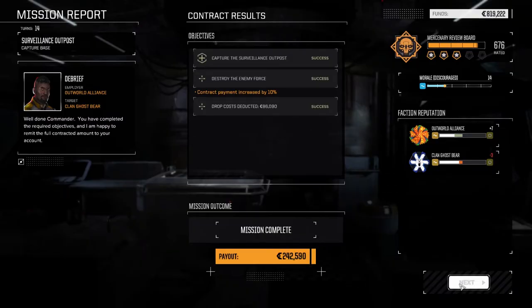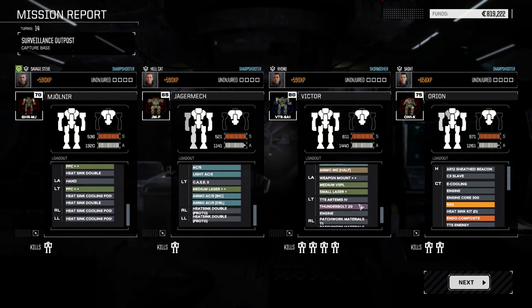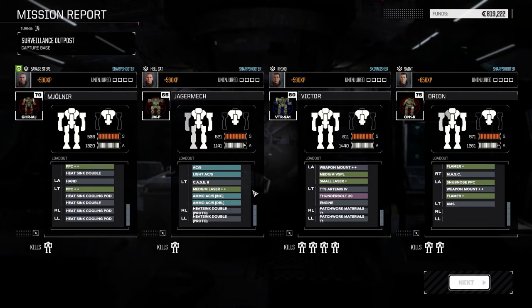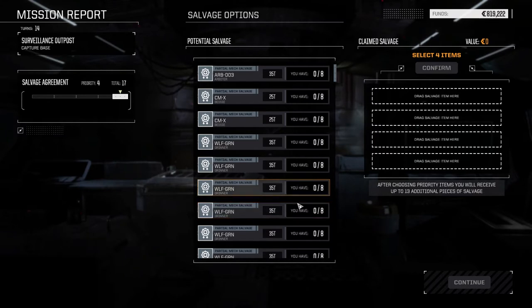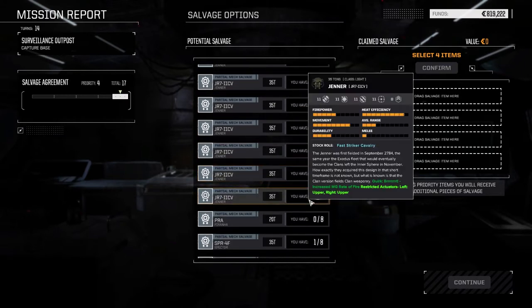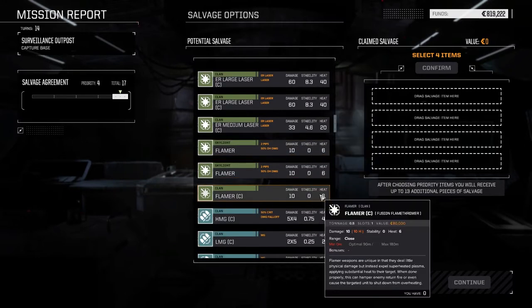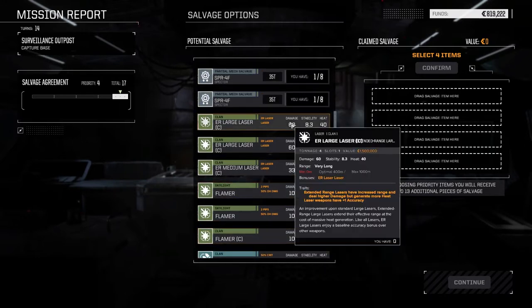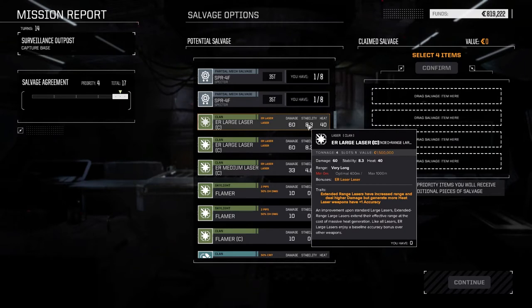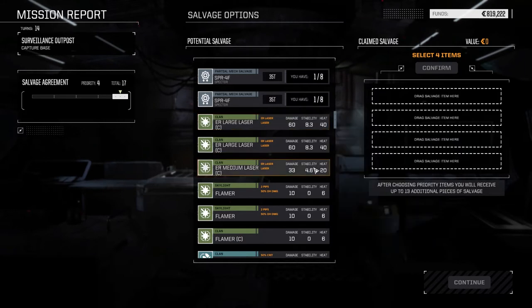$242,000 — that should more than cover our repair cost. I don't think we took any penetrations at all — pretty clean. Let's have a look at what we can get here. Wolfhound Grinner — the Wolfhound mechs, that makes sense. Spider Spectres. Some clan stuff: ER clan larges at 40 heat. ER clan medium for 20 heat, 33 damage. Clan heavy machine guns, clan light machine guns — that's a possibility.